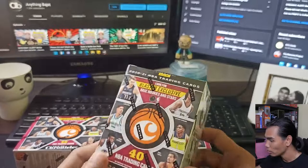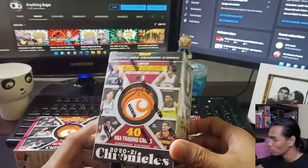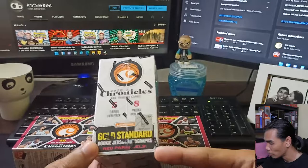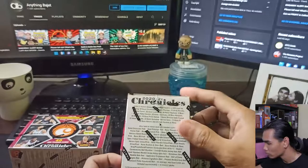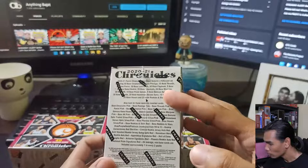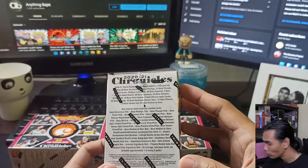On top you'll see 'Get 10 Free Digital Packs,' so we're also getting digital content for these boxes, just like the Pokemon TCG. On the side: 5 cards per pack, 8 packs per box, so we're expecting 40. Look for the gold standard, rookie jersey, autographs, and red parallels. At the back it says 'Look for the Blaster exclusive pink parallels.' On the side, I believe these are randomly inserted cards from older or other sets. There are 425 cards in the set including 50 Base Chronicles, Base Prestige, 25 Base Threads, and so on — plenty of base cards.